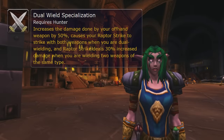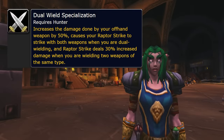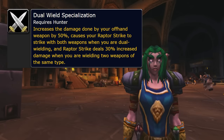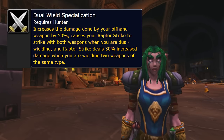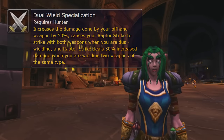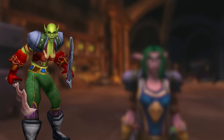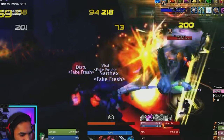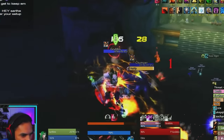When you combine this with Dual Wield Specialization, which increases the damage of your offhand by 50% and causes your Raptor Strike to hit with both of your weapons — so your main damage dealing ability is hitting with both your main hand and offhand — and Raptor Strike is getting an extra 30% increased damage when you are wielding two weapons of the same type. So you will always be using either two swords or two fist weapons. This is the reason why Raptor Strike is hitting so incredibly hard.